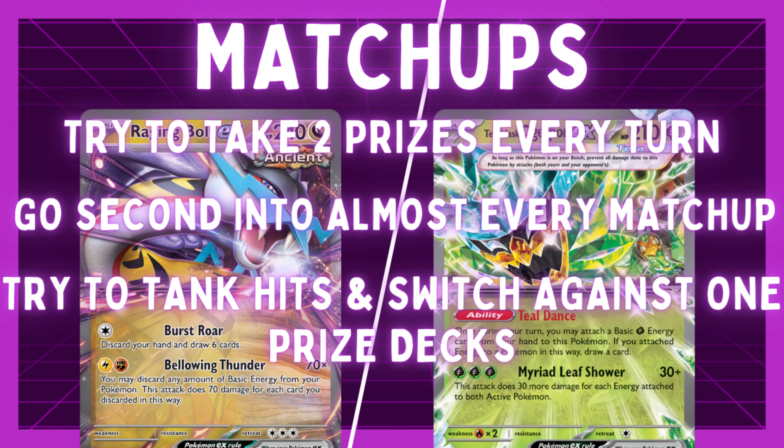Against Regidrago, be careful what you put on your bench, because even if we're a turn ahead on the prize trade, they can win in two attacks by Cramorant-sniping three of our things like a Squawkabilly, a Pheasantipity, and Ogrepon if they can get it into the active. Keep an eye out for that line. We're going to want to put as much pressure as possible on their Regidrago V-Stars — they usually can only get two fully set up, so if we knock out both and Unfair Stamp them on that last turn, it makes it harder for them to attack with Radiant Charizard, which is really how they win. Or if we have a Bravery Charm, put it on one of the Pokemon they're trying to snipe.